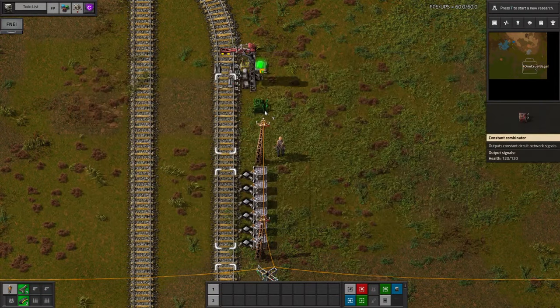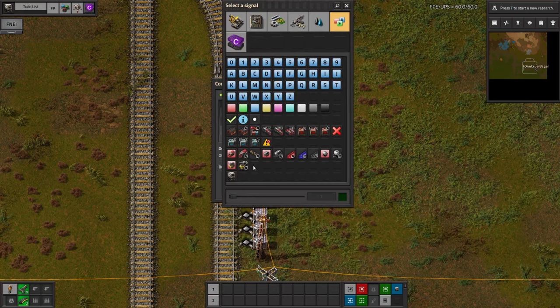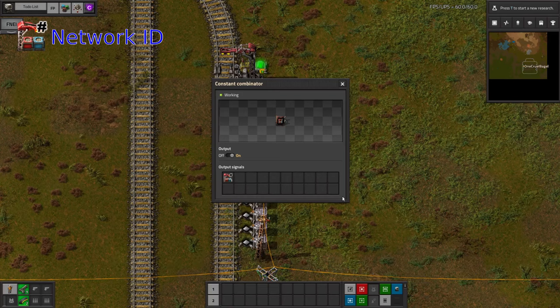Once you've got your basic station, you need to add a constant combinator to hold the settings for this stop. Let's start with a network ID. These allow you to set up separate sets of stations that won't interact with each other. Note that these are binary coded bitmasks — if you don't know or care what this means, just make sure you only use powers of two for separate networks. Network IDs aren't strictly vital; however, if you start building without setting them up, you can't use them in the future without reprogramming all of your stations. I'd recommend just setting them all to one until you want to do something more complicated.